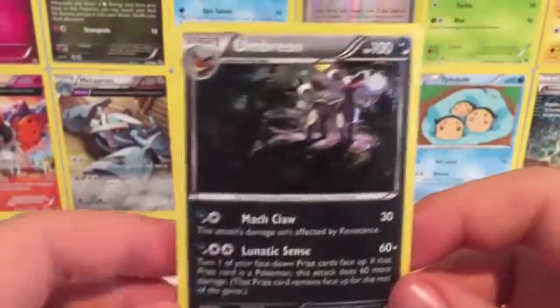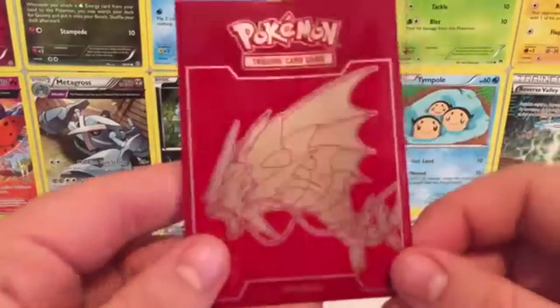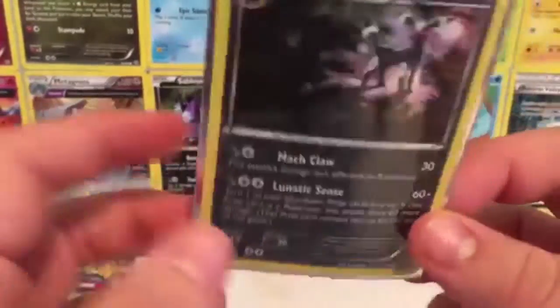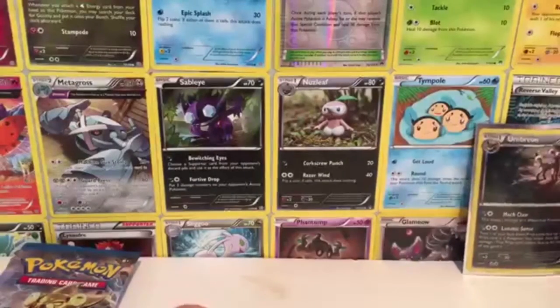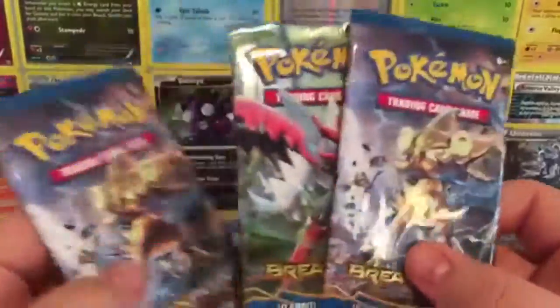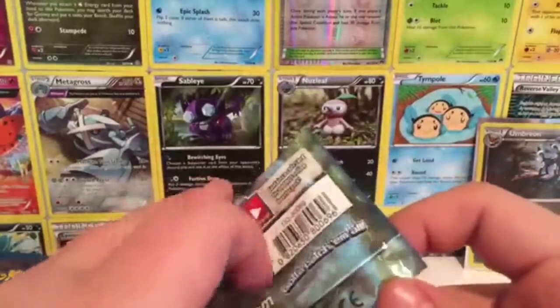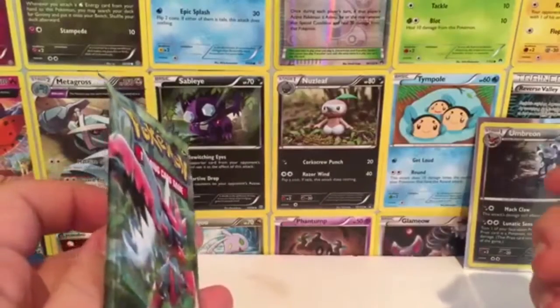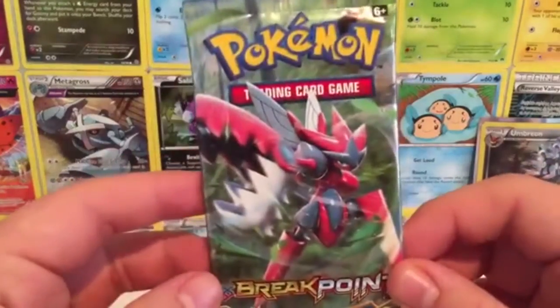Alright guys, so I did go and quickly grab my Gyarados sleeves from the elite trainer box. I sleeve up all holos and any rare cards basically — holo and above. So we'll put the promo card to the side since it's a promo card, it's not the coolest thing in the world. But yeah, we have these three packs. Which one are we going to pick? I pick this first pack. Alright, let's go ahead and open these up — I'm not going to use scissors. I'm really bad at opening packs, which is why I speed through it. Let's jump straight into this pack.